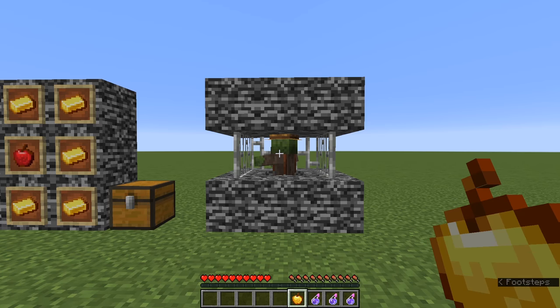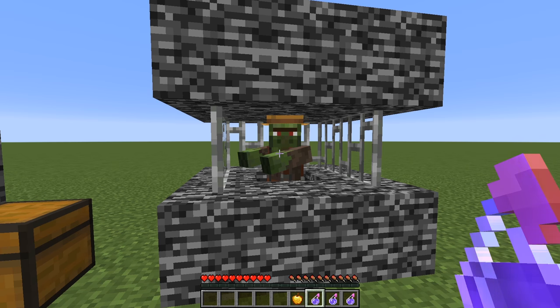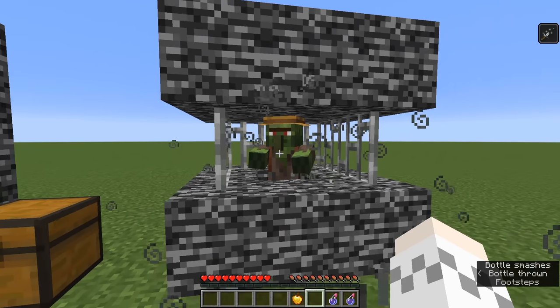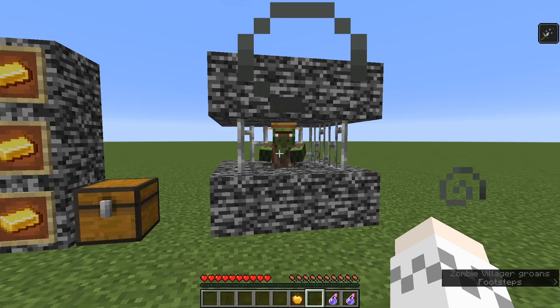Now that you have your splash potions of weakness and a golden apple, go over to your zombie villager and throw the splash potion of weakness. This will cause it to be weaker and be greatly affected by the golden apple. You'll see that getting hit by the potion gives the weakness status effect.